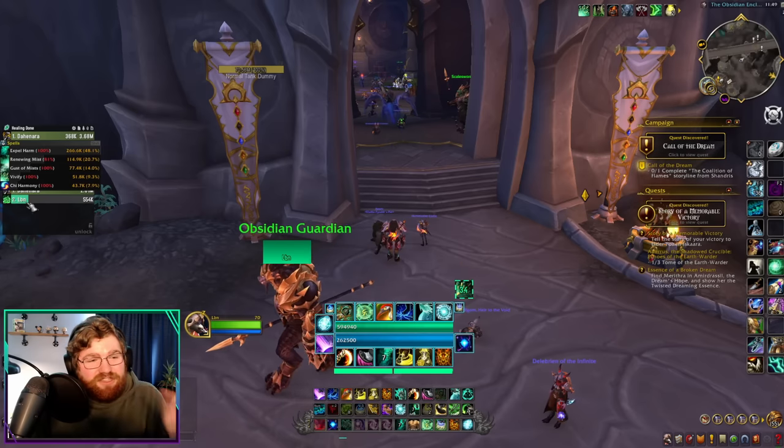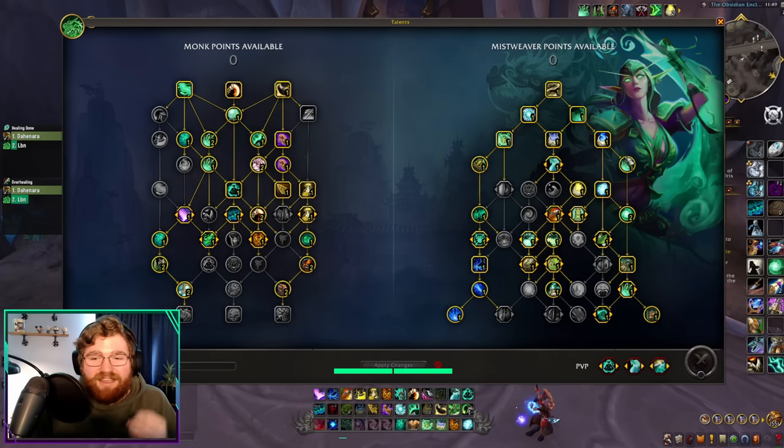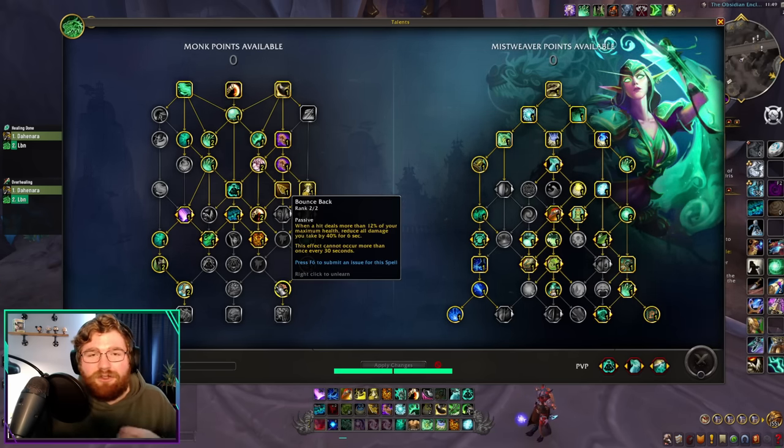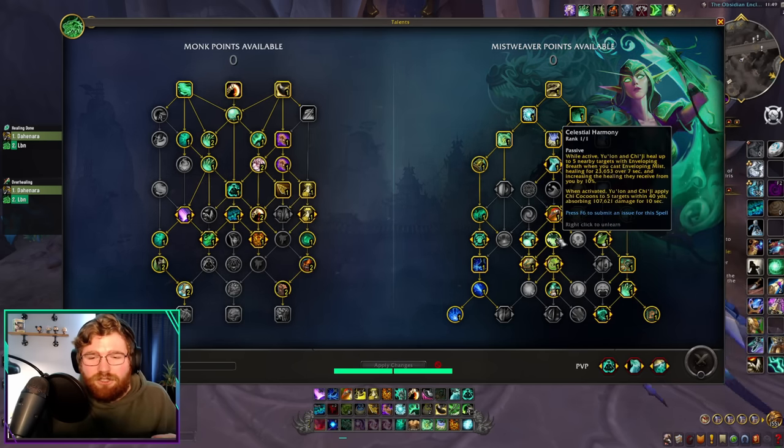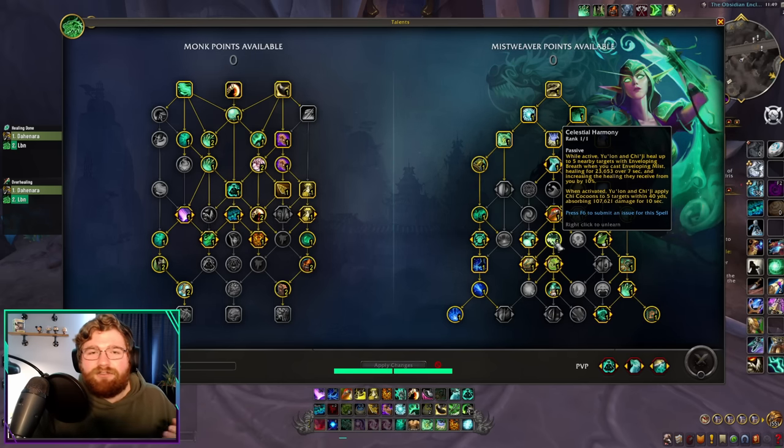Expel Harm does a ton of healing — as you can see on the meters. So once you take a big hit, you'll get a Healing Elixir proc and your Bounce Back proc, and then you can just Expel Harm yourself for a big burst self-heal to stay alive. The last thing to talk about is Celestial Harmony — when you activate your Chi-Ji (which in Mythic Plus we'll be taking), you apply a large shield to your entire group. It's not like Aura Mastery, but it is our way as a Mistweaver to extend the whole party's health bar.